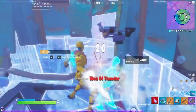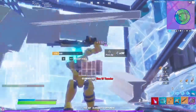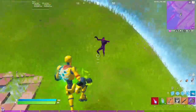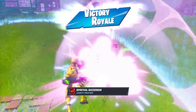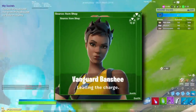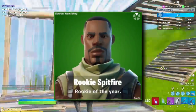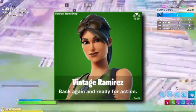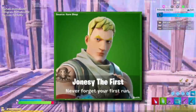There are more skins that deserve mentioning on their own — it's basically the return of all the Chapter 1 defaults. You'll be able to buy these defaults as a skin pack. There's Headhunter Prime, Wildstreak 1, Vanguard Banshee, Rookie Spitfire, Original Renegade, Hawk Classic, Vintage Ramirez, and of course Jonesy the First.